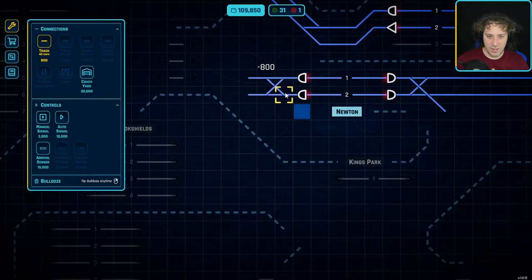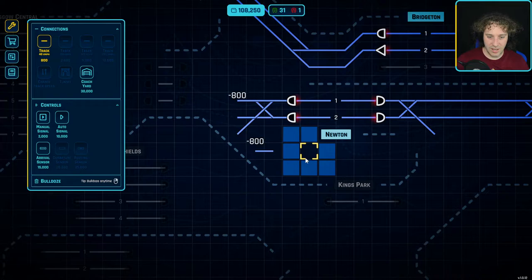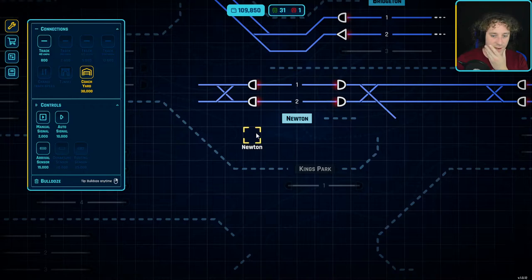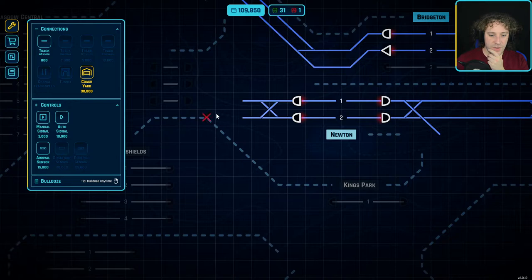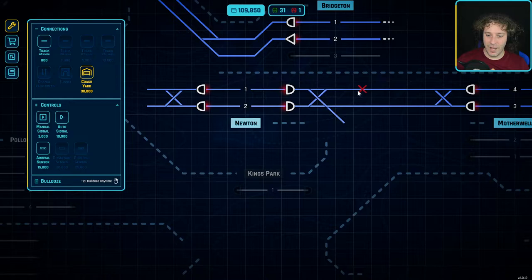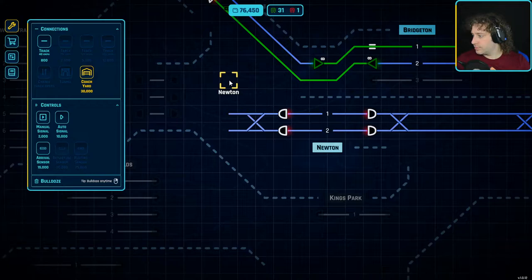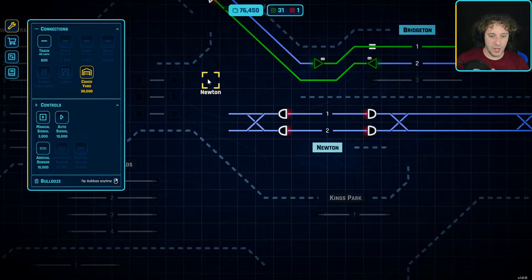If I do a crossover like that I can do that there, but then I can't get it anywhere else. We've got all this space down here but we can't actually use it properly with the way I've done this. I feel like this is some really advanced stuff going on here. I don't know if a tunnel will help... right, I'm going to figure this out. I've realized I'm overthinking this - the coach yard for Newton is temporary, so it doesn't matter.